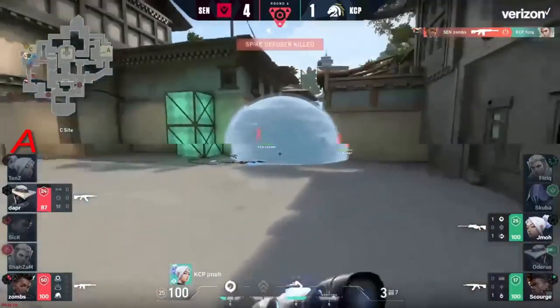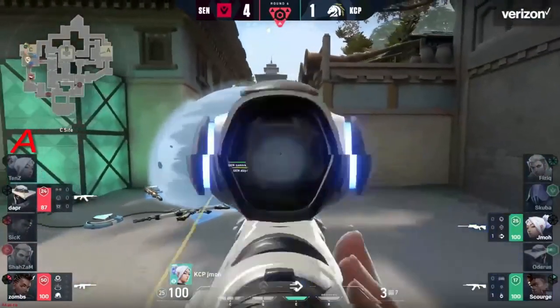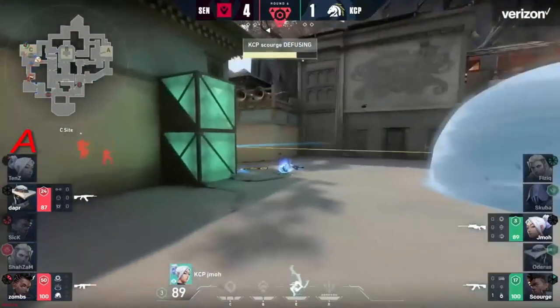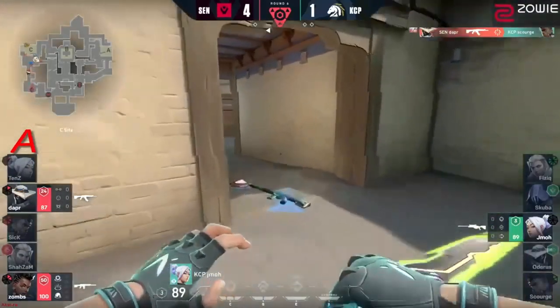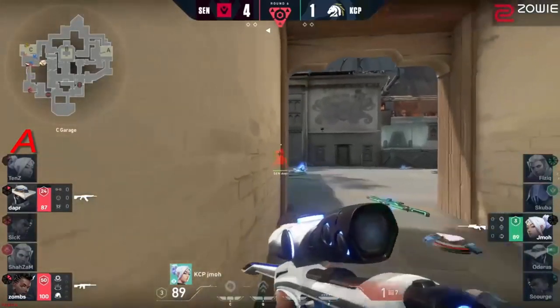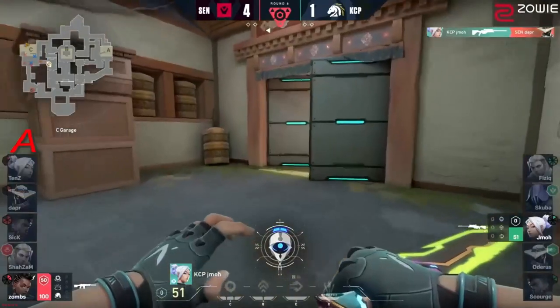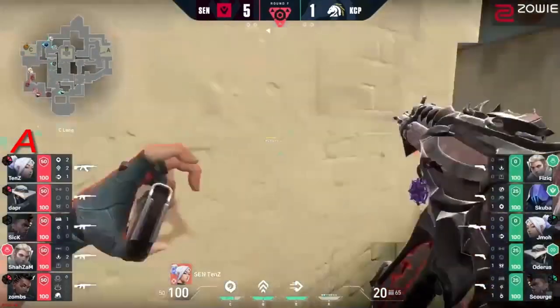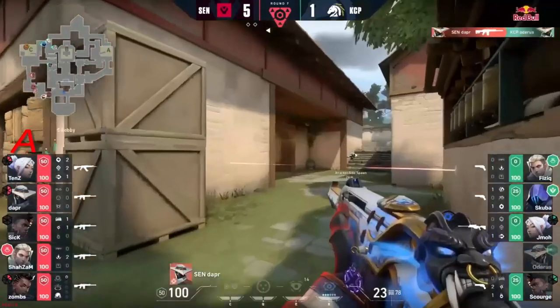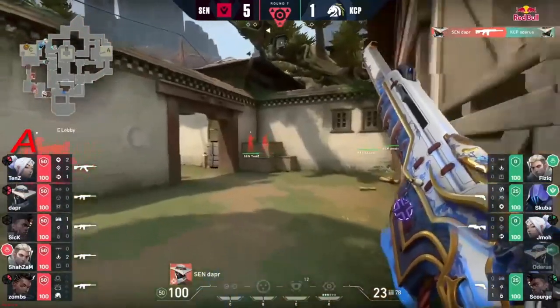Recon bolt still available for him, but scourge after he teleported back has an opportunity to find the free kill. Zombs able to find an elimination. The diffuser once again gets to halfway. Cloud bursts are being placed. Jmo trying to body block — this is the shot — dapper again kills the diffuser. Now just down to jmo. Time will be against him, and once more Sentinels hold the post plant, just by stacking C long, successful in holding off these retakes.